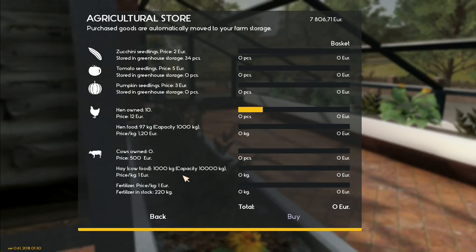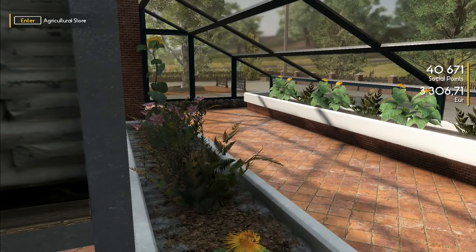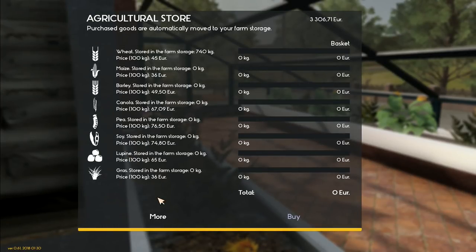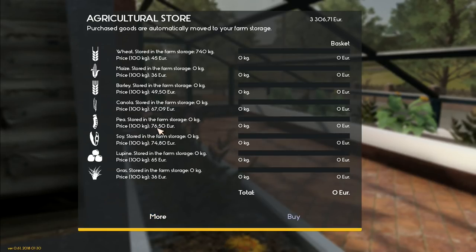Hay, which is cow food, is also fairly cheap. Now I do want to buy some cows - they're 500 euros a piece, though, which isn't cheap. That's 4,500 euros for nine cows. Let's get nine cows and buy those for 4,500 euros. I don't know if this will be immediately profitable or if it'll take a long time, but it would be good to have cows.